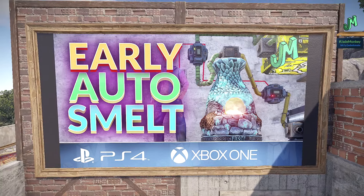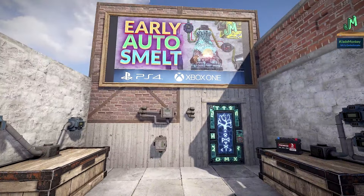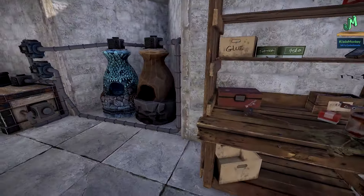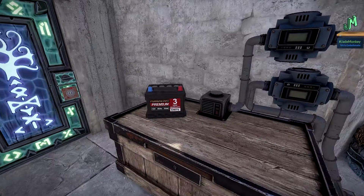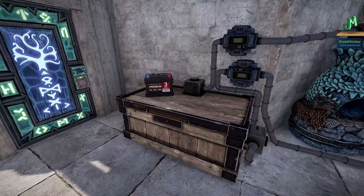We've used this in real time in actual wipes multiple times, and even though I know the numbers, when you start to feel it on an actual wipe it's so amazing. You're like, I cannot live without this. And this runs on workbench 1, a car battery, and a solar panel. You can buy a solar panel at the outpost. It's amazing.